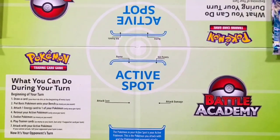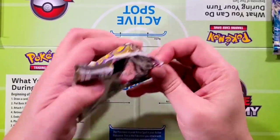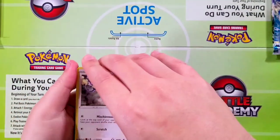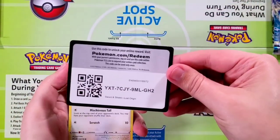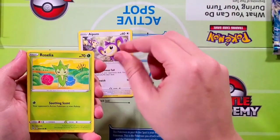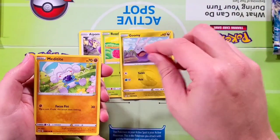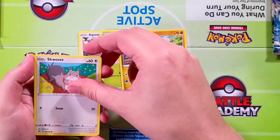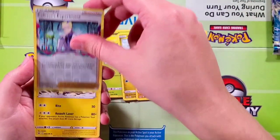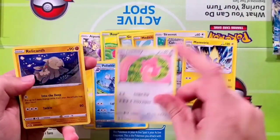This is definitely even matched here. I'll go ahead and take it right here for team left — this is gonna be their fourth pack. Really anybody's game. We have Aepom, Roslea, Gumi, Meditat, Scrovit. Our reverse is gonna be Clarissa's Experiment and a Mantric rare. Followed by Energy, Poliwhirl, Licky Licky, and Relicanth.